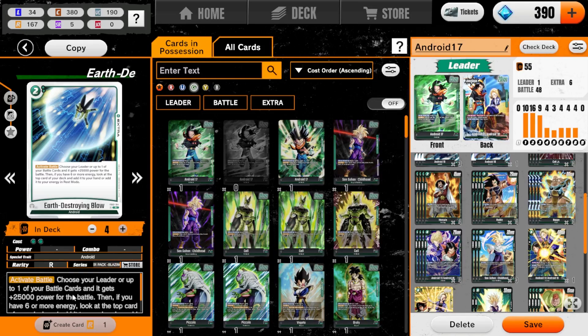Majin Buu is facing my Android 17. Do we take that? Yeah, I honestly think we do — we do literally awaken. We will flip here, we will awaken. We get up to six energy by next turn because we can easily just go Nappa. We can go Raditz, Raditz pop, and basically get our six energy at that point.